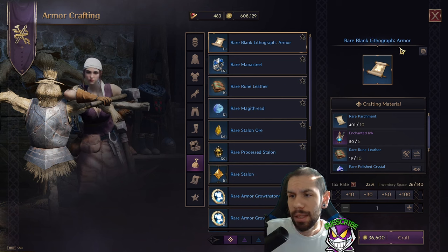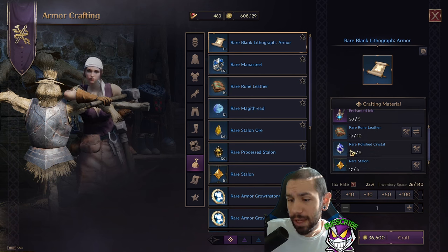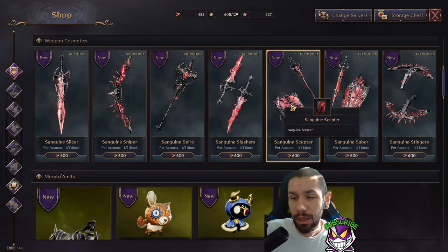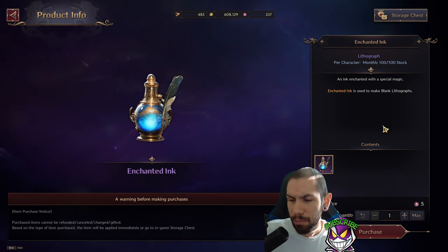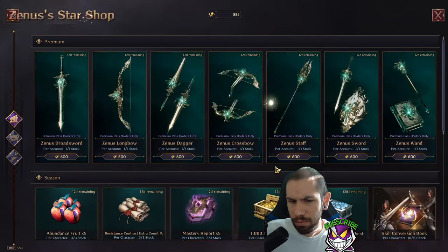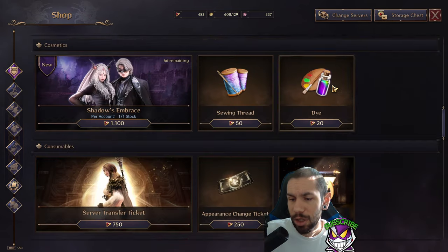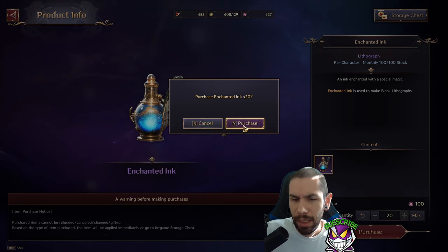They changed enchanted ink to work for both rare and epic lithographs. To make a rare blank lithograph you need rare parchment, enchanted ink, rare rune leather, rare polished crystals, and rare stallion. Where you get the enchanted ink is the ornate coin shop — I thought you could get it from the battle pass shop as well but you cannot; you can only get it from the ornate shop.